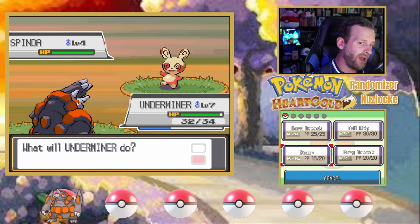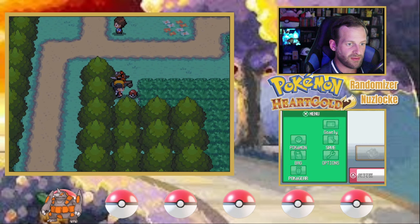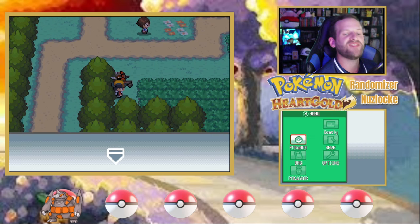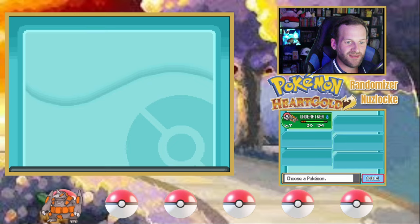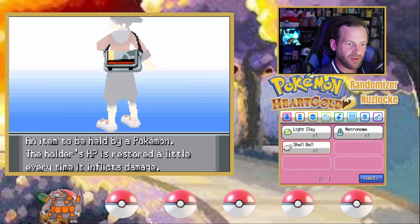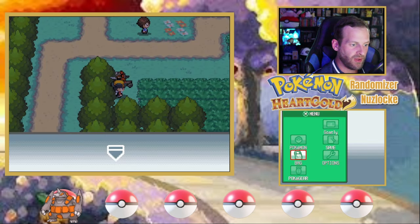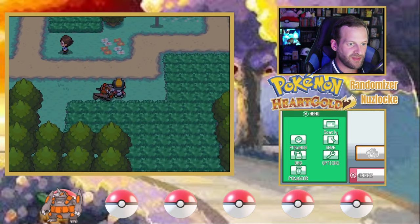Ooh, Spinda. There's a lot of mid Pokemon mixed into these early routes. I'm going to be hoping for particular Pokemon on these encounters. Dude, the Shell Bell is insane! That's absolutely awesome. We're going to give that to Rhyperior now — getting a little health back every time Rhyperior takes a hit. That's pretty cool.